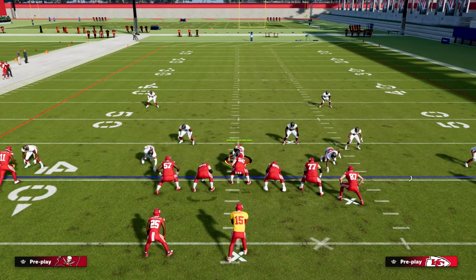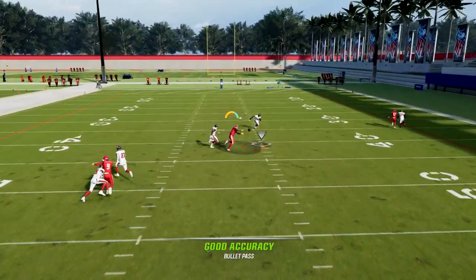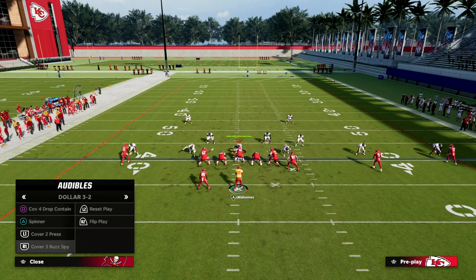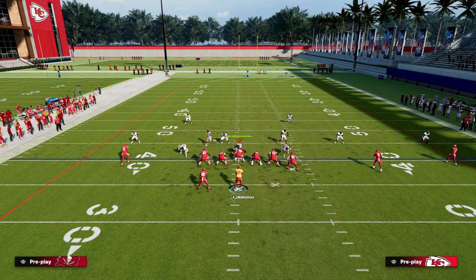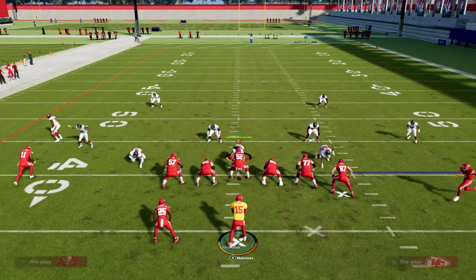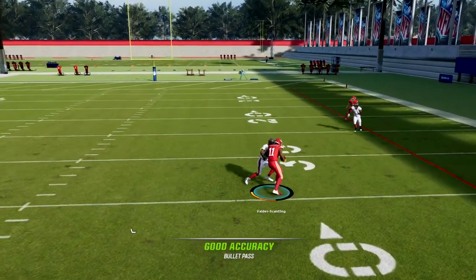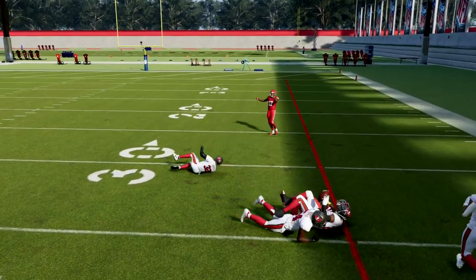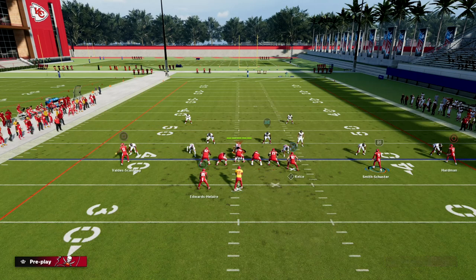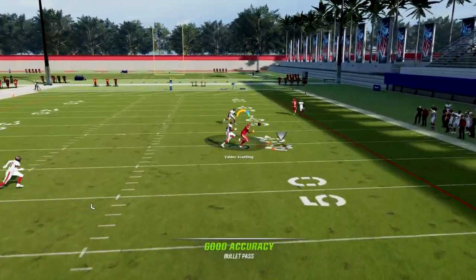The tight end out route does a lot for the formation as a whole — it provides quick reads against the blitz. The other thing you have is this post route coming over the middle of the field. The post route does a great job of breaking down zone. If they decide to user the slant route and play zone coverage, you'll see that they go up on the slant and it leaves the post route wide open. These plays get open quick. This formation is super balanced — it can attack pretty much every area of the field. That's what makes U-Trips such a powerful formation in this year's game.